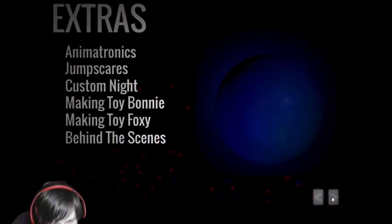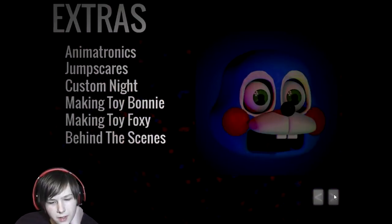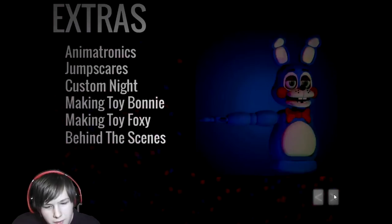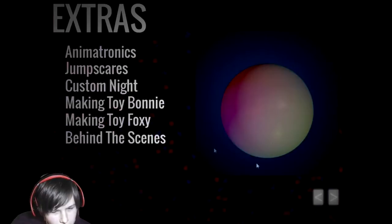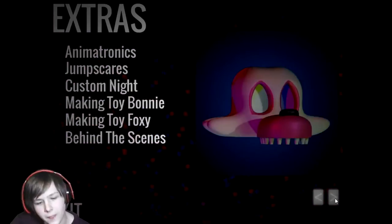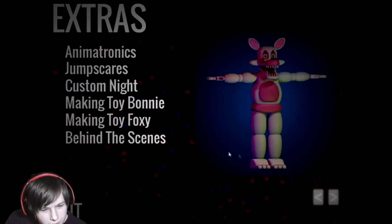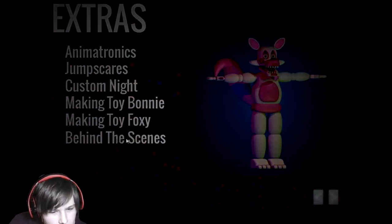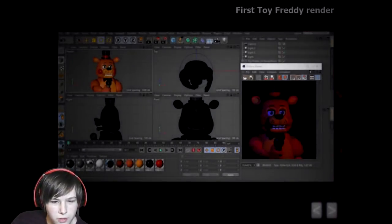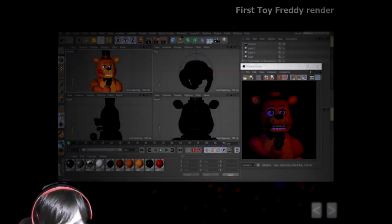Making Toy Bonnie — so we have just a circle, the face parts, the eyes, the teeth and the cheeks, the ears, the arms. That's Toy Bonnie, and he has his guitar as well. Making Toy Foxy — we got the bottom jaw and the eyeballs, the ears, the arm, the torso, and the rest of it. I don't know why she's still in her T-pose. Behind the scenes — this is gonna be interesting. First Toy Freddy render — awesome actually. This is like the developer's work. I think that's Blender, maybe it's C4D, I don't know.